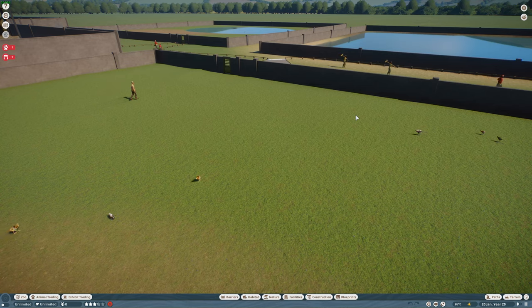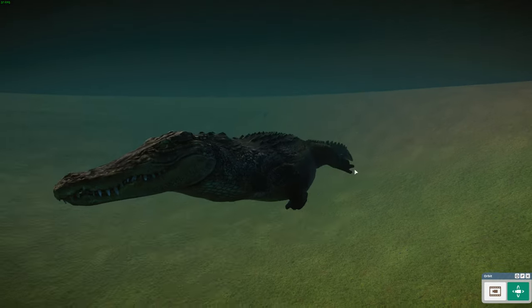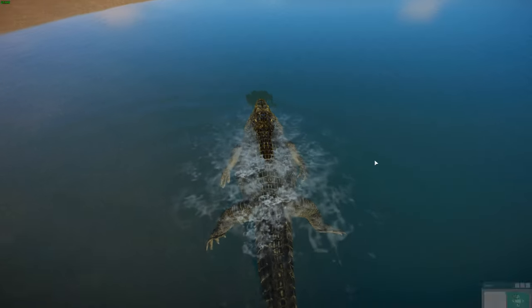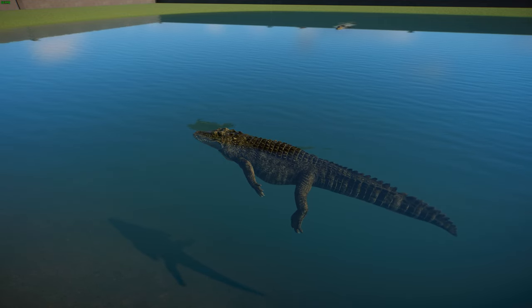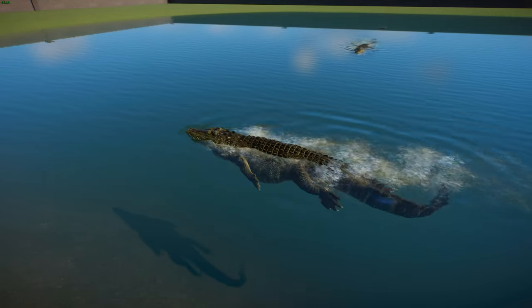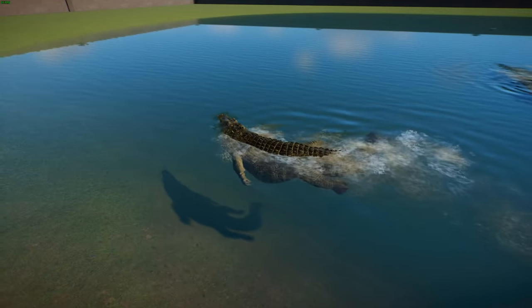Moving on — we have the Nile crocodile, done by Mega Rex Gaming and ported by Leaf, based on the alligator model. These guys are a large crocodilian native to the freshwater habitats of Africa, present in about 26 different countries throughout sub-Saharan Africa and the Nile itself. They're found in marshlands, lakes, rivers, and swamps, and can inhabit estuaries and deltas. On average they get between 3.5 and 5 meters long and weigh between 225 and 750 kilograms.